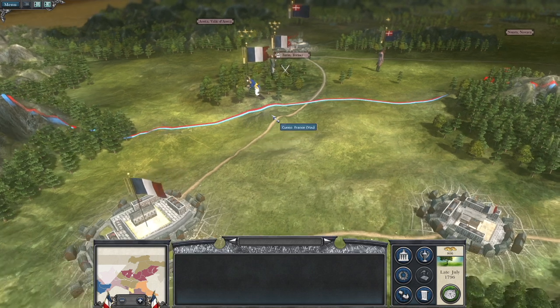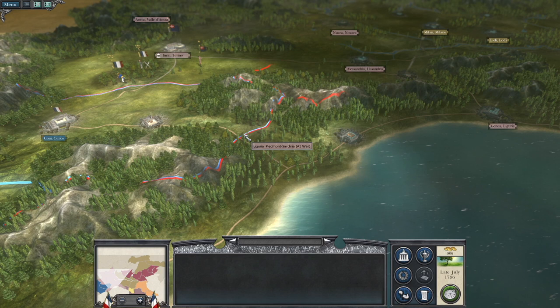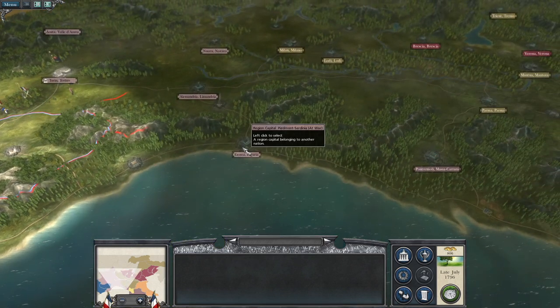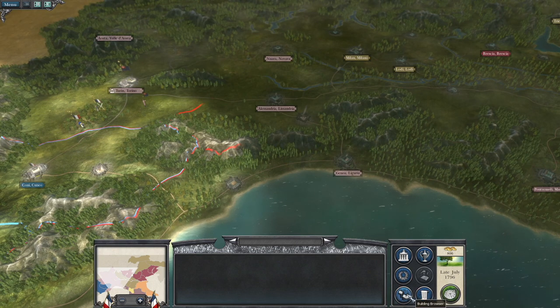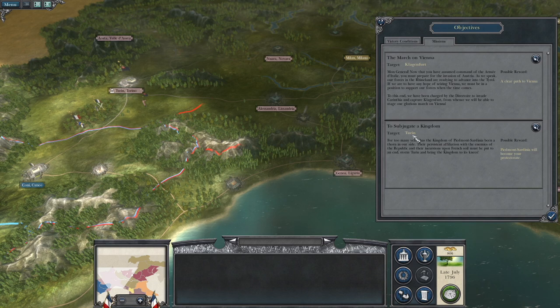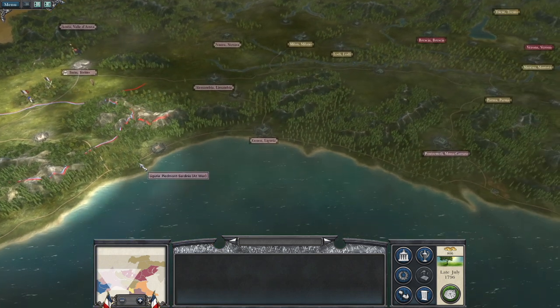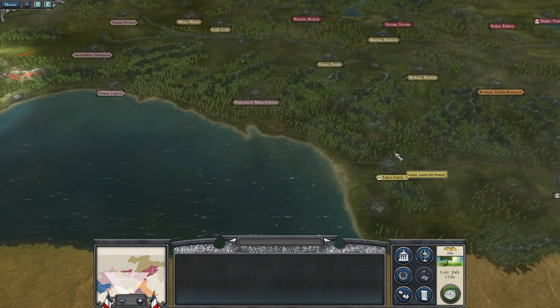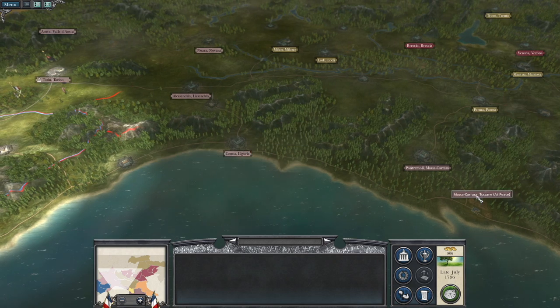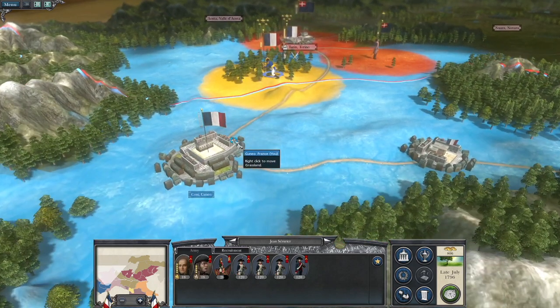So we took that settlement and we are advancing north to Turin, but I want to thank James Fox who commented on my last video and said it might be worth going and taking the settlement of Genoa first yourself, because when I take Turin, Piedmont-Sardinia will become my protectorate, which means all these settlements become my protectorate. But can I trade through a protectorate? I might be able to get a trade agreement with something like Tuscany or other Italian city-states down here with a land connection, and having Genoa will kind of connect those provinces. So what I'm actually going to do is back up this force.